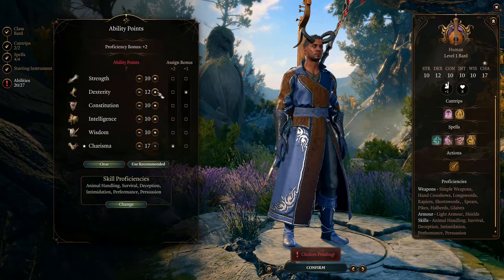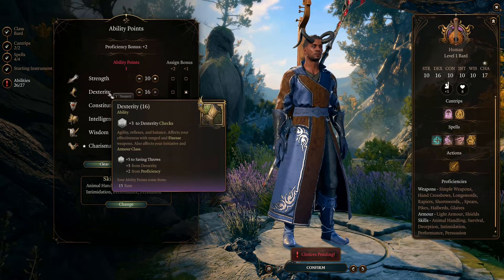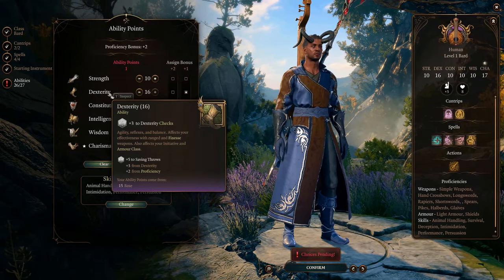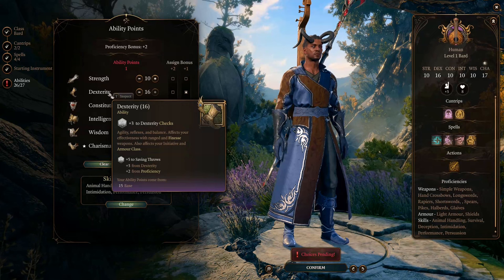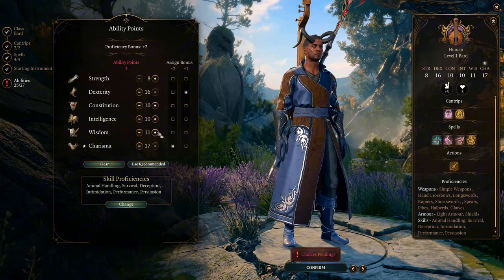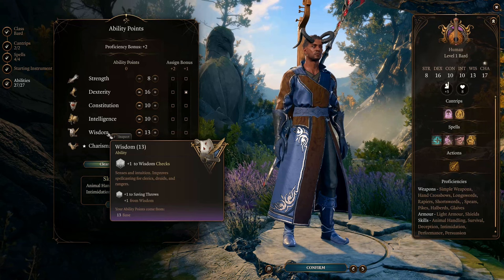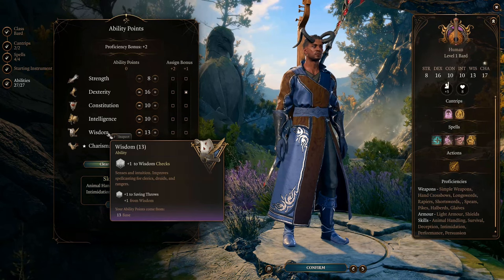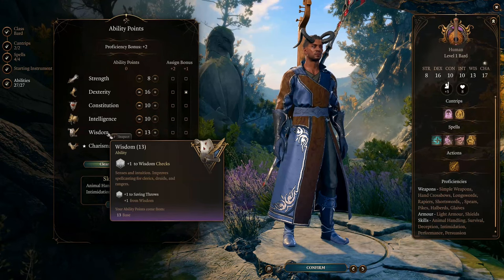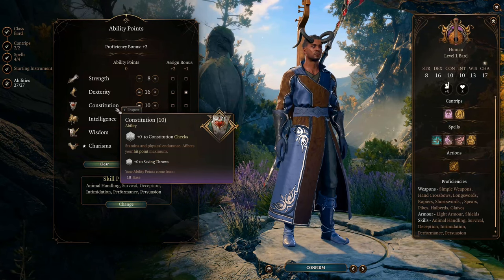Then we give the minor bonus to Dexterity and bring it up to 16. This is to increase our AC to make us better at dodging attacks, and also to increase our initiative rolls so that we can act before most enemies and control them. Then we forego 2 Strength to bring Wisdom to 13 — we'll make it 14 later in the game. Wisdom makes you better at sensing danger and noticing hidden things, and also makes you harder to control by powerful control spells. We leave Constitution and Intelligence unchanged at 10, as this build doesn't need them very much.